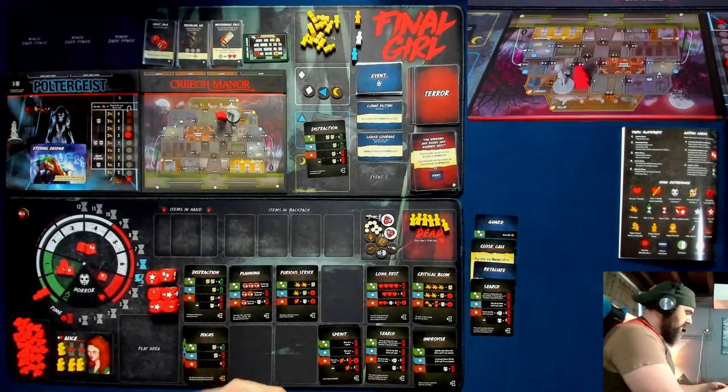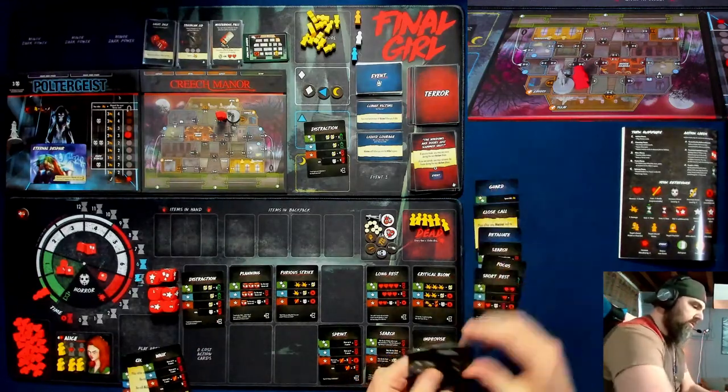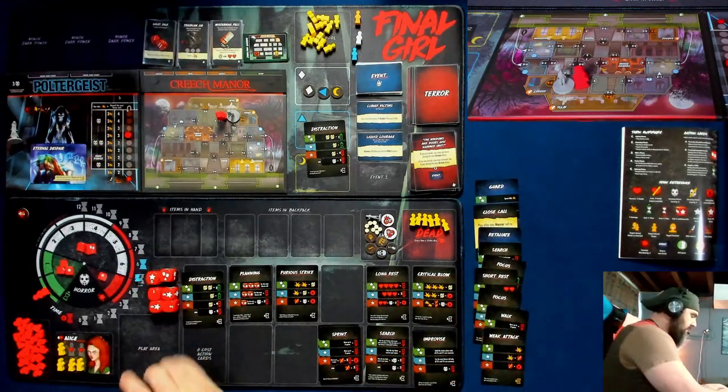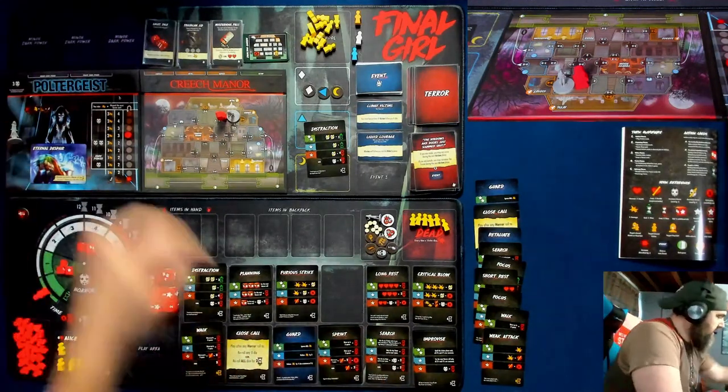I think I'll just hit the closet, go to the attic, hit the attic — hopefully Carolyn ends up in one of those two spots, and we'll see what happens with Mr. Floppy. This goes to zero, resets to five. Walk — I take all these level-zero cards too: focus, short rest, focus, walk, weak attack.